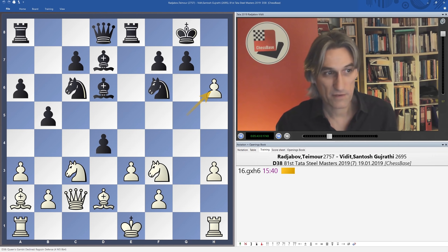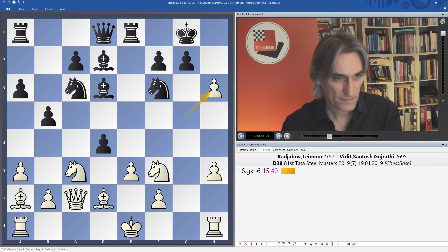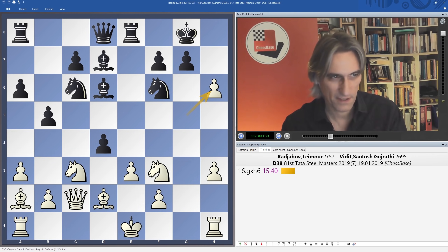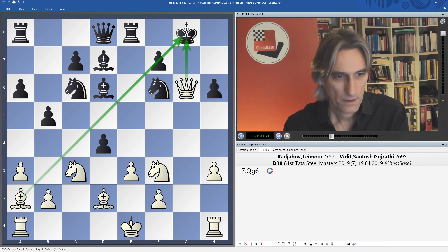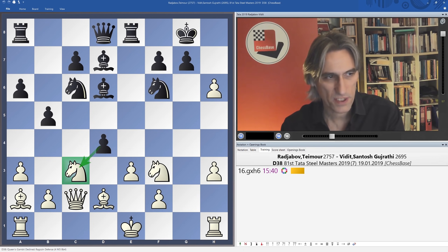He's sacrificing a piece just to open up files against the king. There's all kinds of interesting stuff going on here — this is a mad position. One particular feature worth pointing out is a constant motif: the queen cannot be captured because of this pin, so we need to bear that in mind. Now Vidit took on c3, taking the knight — obviously the most uncompromising move.